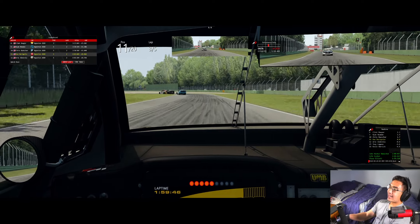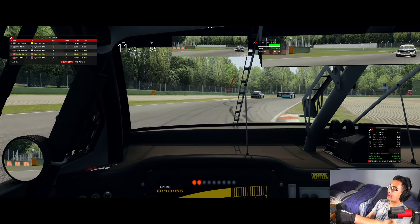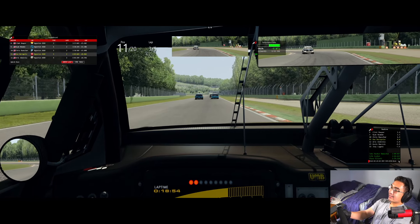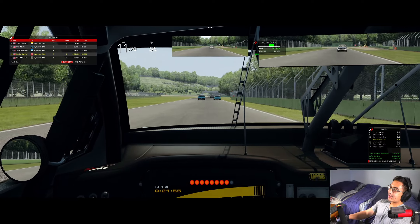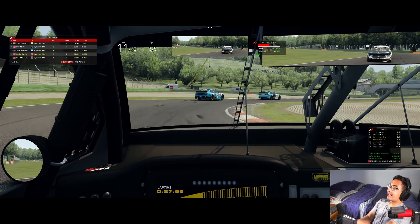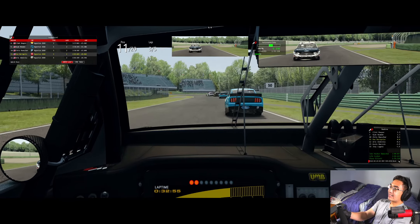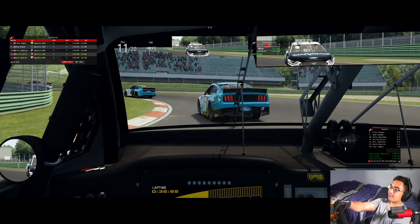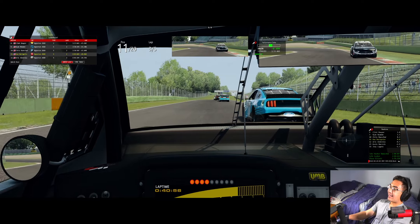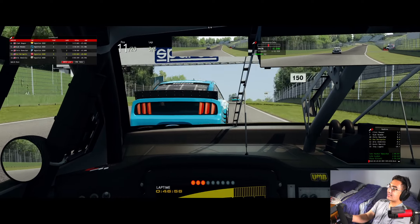I think it would be so cool if NASCAR decided to hold an exhibition race here at Imola. They've done it before — they did a race at Suzuka, a couple of races at Suzuka in a row. Oh my gosh, the number 17 car almost just completely topples over but he survives! Maybe we can get past him after he got shaken up.